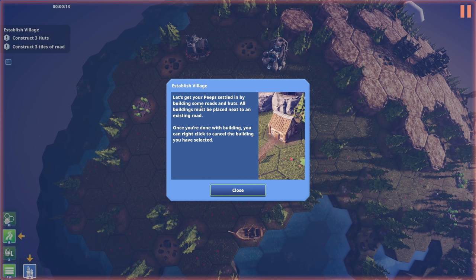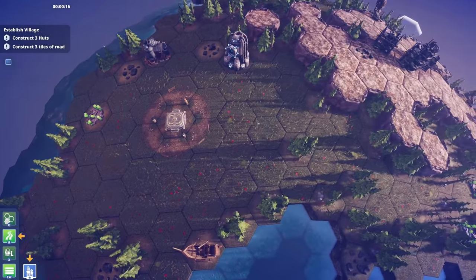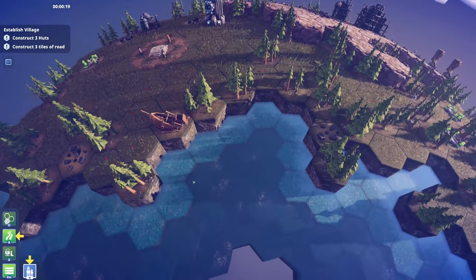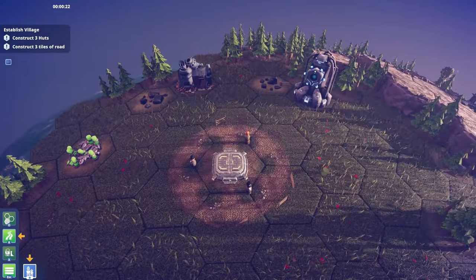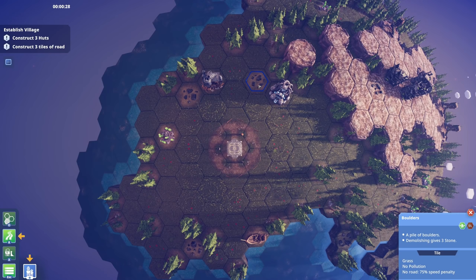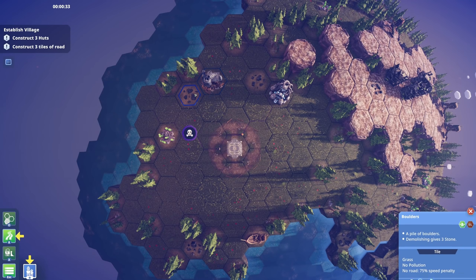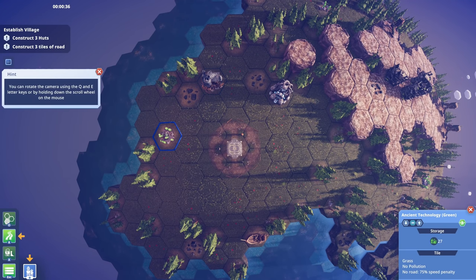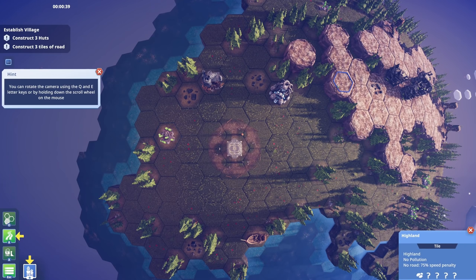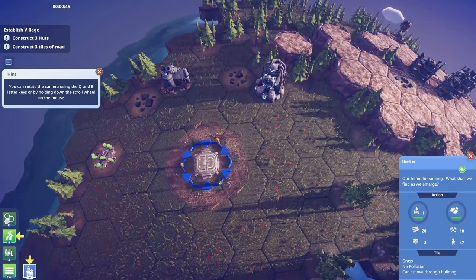Establish village - let's get your peeps settled in by building some roads and some huts. All buildings must be placed next to an existing road, and once you're done building you can right-click to cancel. This looks super cool - I like the hexagonal tile designs. We've got a transmogrifier, boulders which I'm guessing are stone, a ruined generator, and ancient technology.